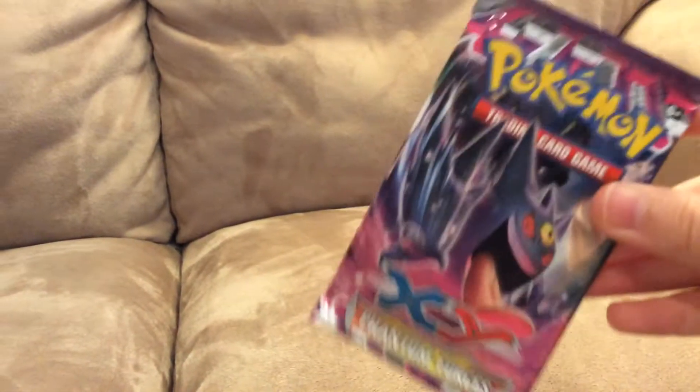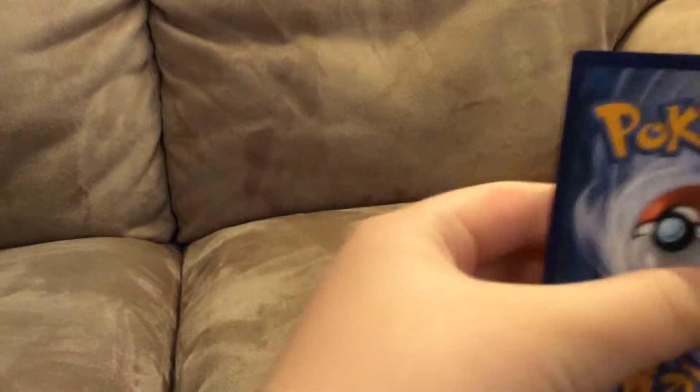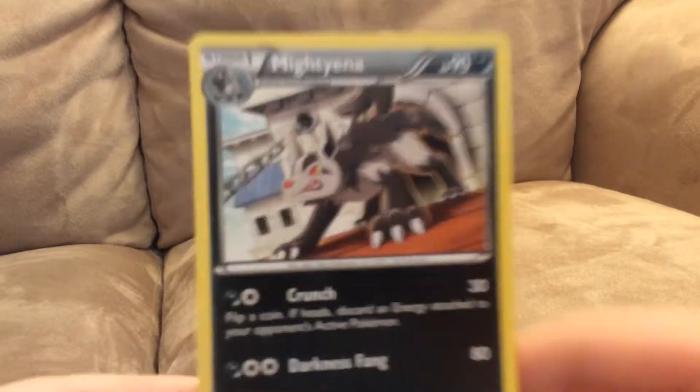Now we're gonna open Team Gengar, which I thought at first was going to be our lineup at the end for our Mega Gengar, but we got it already. What luck! Three from the back. We got a Shauna, Professor Sycamore, Swadloon, Murkrow, Poochyena, Bunnelby, Krabby, Goomy, Reverse Diancie, and a regular rare Mightyena with Darkness — 80 damage. Not bad. Put that on my team. So we're done with all the Phantom Force packs. Now we're gonna do the Ancient Origins box.